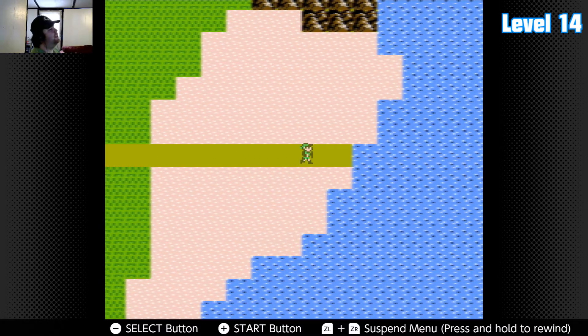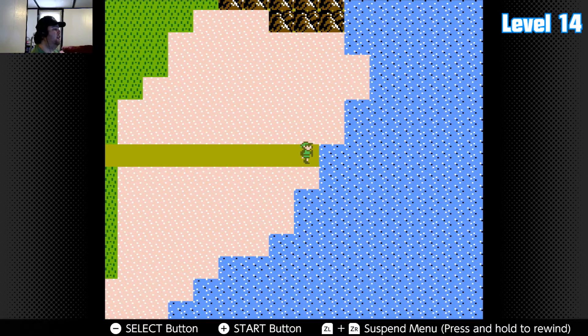So you see where this path ends — once we have the water walking boots, we can keep going east across the water. There are some hidden paths over here: actually two hidden paths. One will go to a heart container and the other will go to the next palace after the one we're going to do in this area.